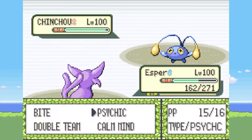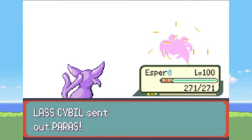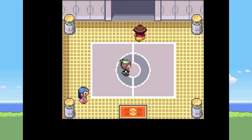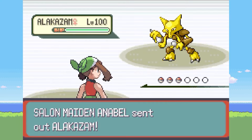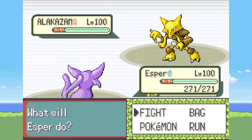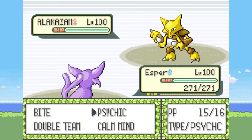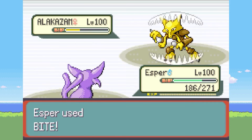I'm not going to bore you with many of these battles, especially the early ones, as Esper can tear through most of them with Psychic. But after defeating quite a few trainers, we finally get to face off against Annabelle for the first time. She sends out Alakazam — we try to hit it hard with Psychic but miss, then go in for a Bite Attack which does major damage. We take a Thunder Punch but finish it off with another Bite.